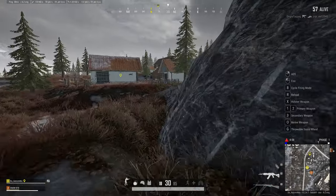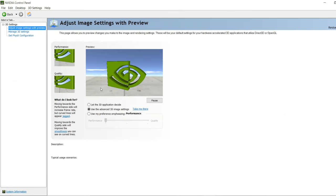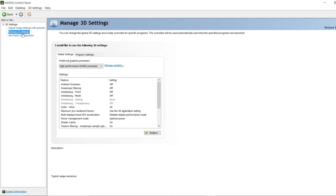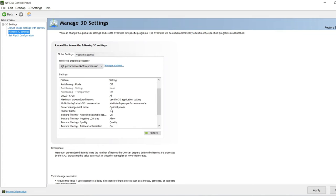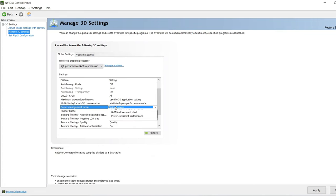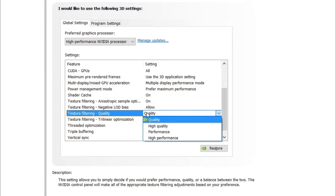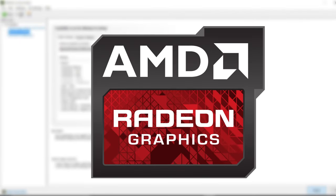Right-click and open up NVIDIA Control Panel. In here go to Adjust Image Settings with Preview. Then select the third option and make sure to set it to Performance, then apply. After that, go to Manage 3D Settings. In here make sure to select High Performance video processor. Then down here, set these settings as shown. After that apply and restart your system. There could be similar options for AMD graphics as well, but currently I don't have a system to test it out.